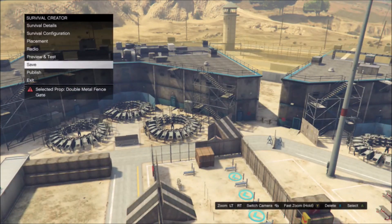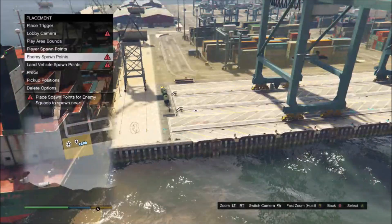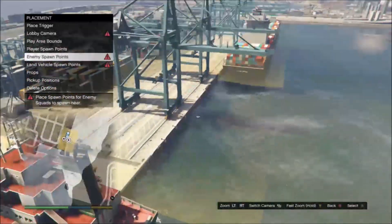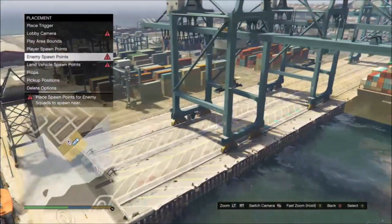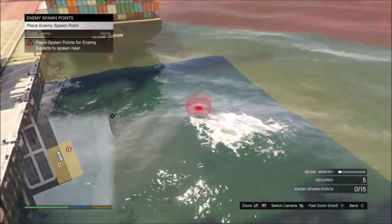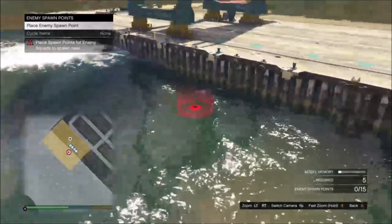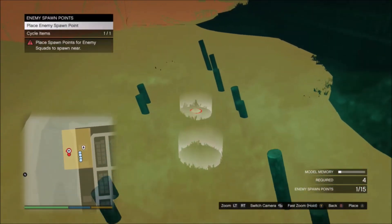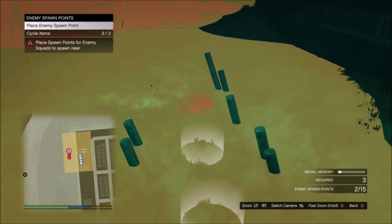So instead I found a much simpler and better way. All you have to do is come over to any part of the ocean near land. I chose this little area by the docks to demonstrate. What you're going to do is come to a body of water, go to enemy spawn points, take the camera underwater with the spawn point until you find some flat areas, and just start placing them down into the bottom of the ocean.